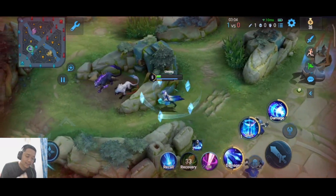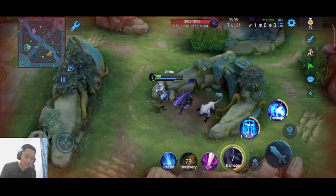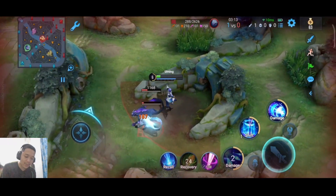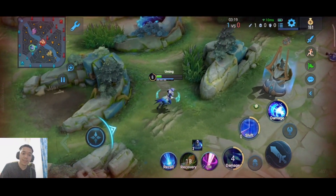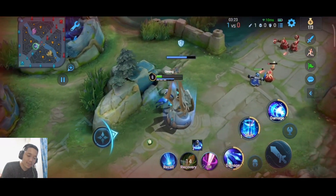Kalau mau jungle, teman-teman ada tips lagi. Kalau mau jungle itu, teman-teman bisa skill 1 langsung blink ke belakang ya. Setelah blink ke belakangnya ini baru pasifnya itu aktif. Jadi langsung aja skill 1 langsung blink ke belakang musuh, jungle-nya itu pasifnya aktif teman-teman ya. Gitu biar jungle-nya teman-teman bisa cepat.